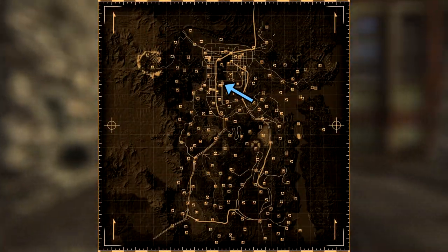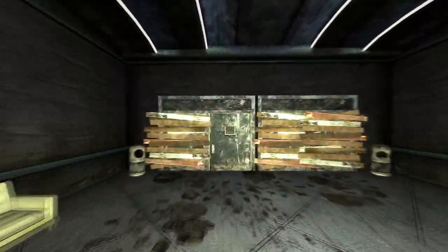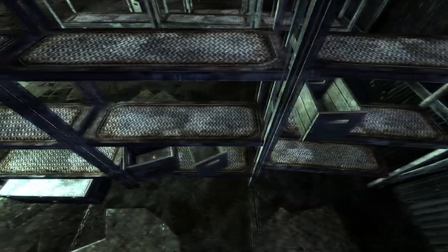Next up is Camp McCarran. Make your way into the airport and enter the concourse. Make your way further down to the storage area where Contreras is. In a box on a metal shelf will be the cap.